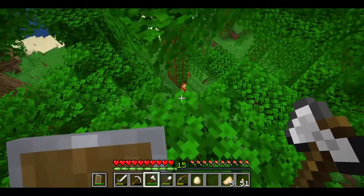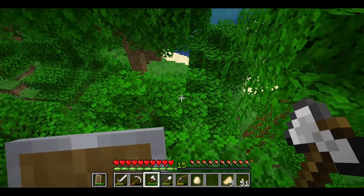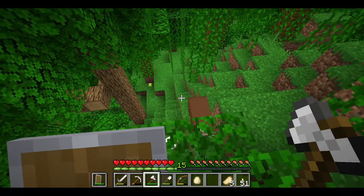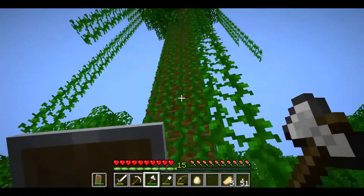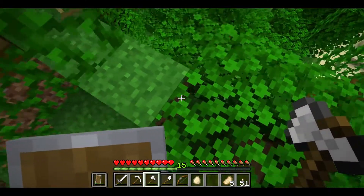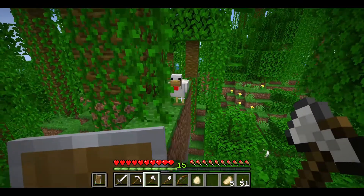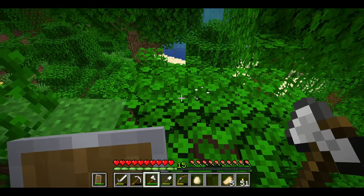We're going to tear down this tree right here and these two right there, and terraform just a little bit to make it not so flat. Well, hello Mr. Brown Sheep! Then we will come back and start working on a nice spiral staircase around this tree trunk to get us up to the top so we can start working on a base. Just bear with me as we do this and we will come back in a moment.